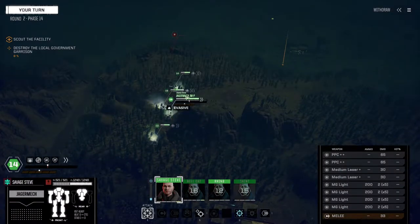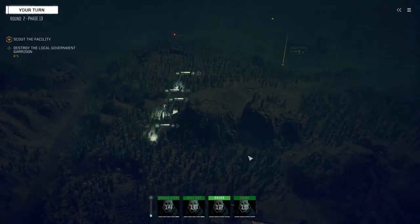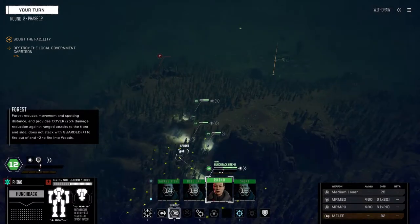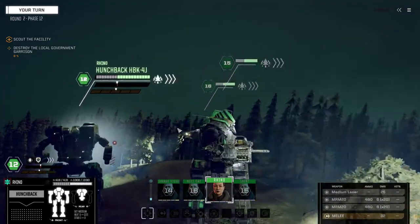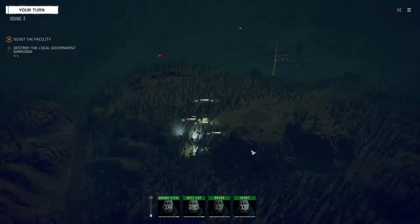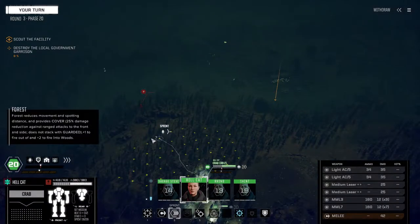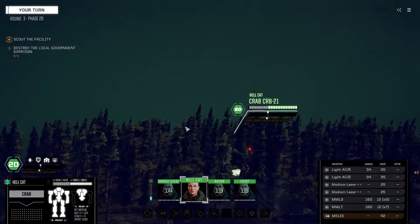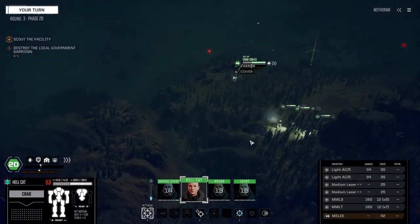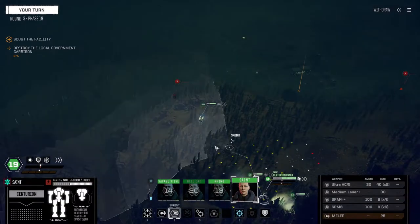I love the new system of initiative here where it's just random who goes, because you never know if you're up against a heavy mech or what you're up against. It makes you proceed with caution because you never know — whether you come over the hill and it's a Locust or an Atlas, who knows. Let's move up. Sounds like we picked up another blip over here — okay, a vehicle.